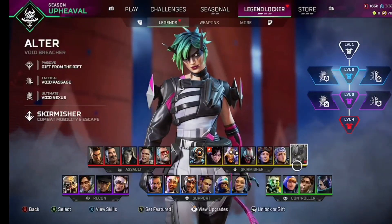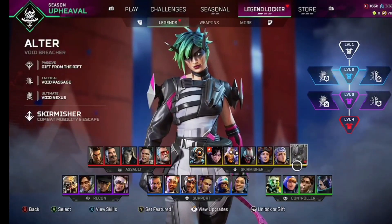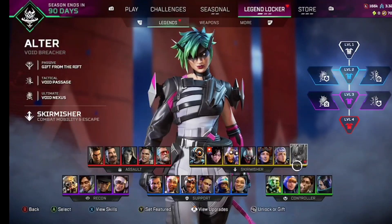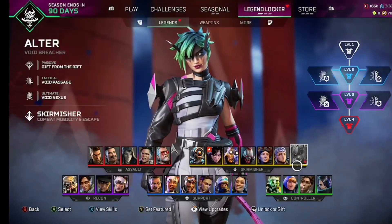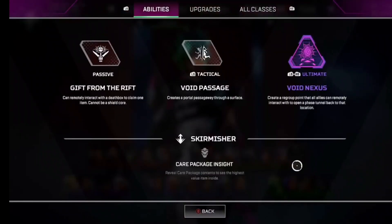I'm checking out her abilities in the trial range. So let's see what it does. Gift from the Rift - cannot re-interact with a death box to claim one. Iso cannot be a shield core. Void Passes creates a portal passageway through a structure. Void next creates a waypoint that all allies can remotely interact with to open a phased tunnel back to that location. Care Package Insight - retrieve care package contents to see the highest flood wide site inside.